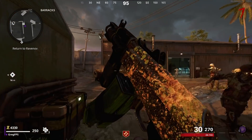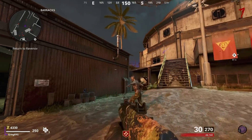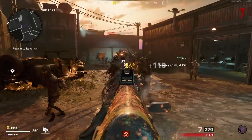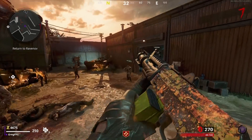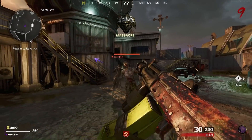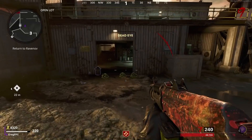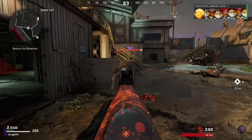Once you get 150 kills, it turns orange — the exact same design as the green one but orange. This one looks kind of cool. It doesn't really move that much; it moves very, very slightly, which kind of sucks. Then when you get 200 kills, it turns red, the exact same design as the green and orange one, but now it's red. The design moves very, very slightly.